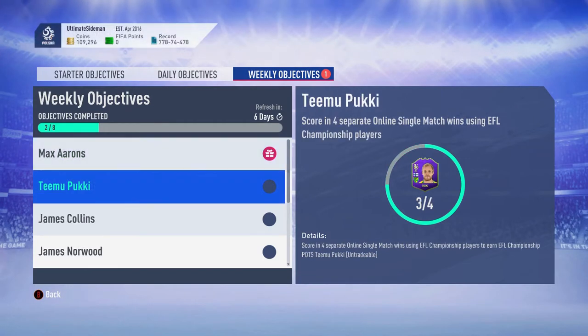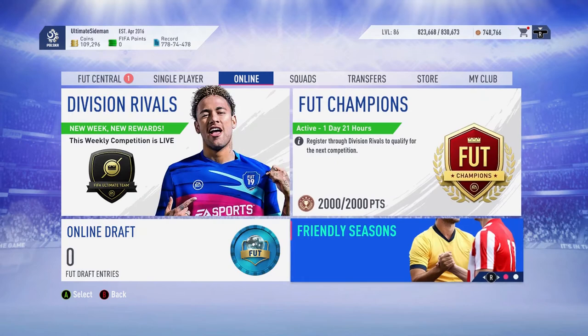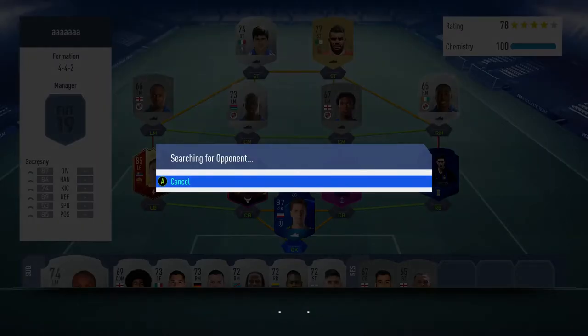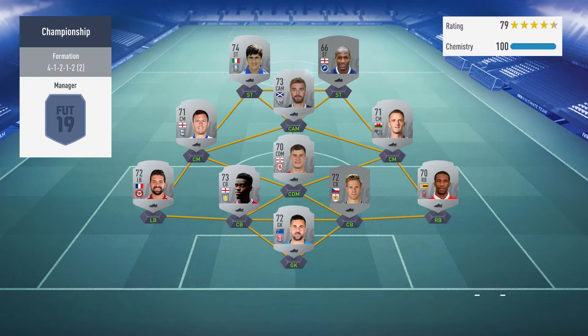We go into the second weekly objective card which is Teamy Pookie. You had to score in four separate online single matches with an EFL player. As I had Barrow and Harriet I'd already done that three times, so for the last game I just put a random defense with a full cam and a couple of Reading players across the midfield and two up top.